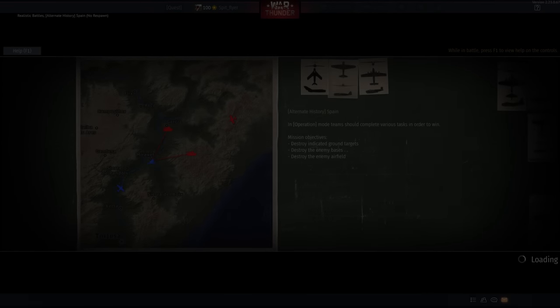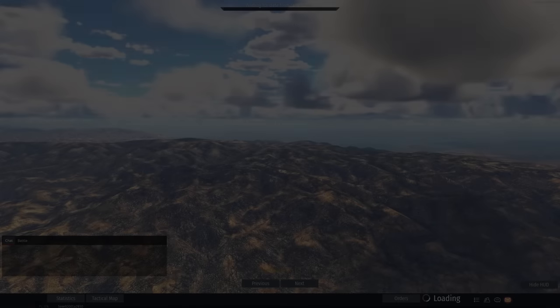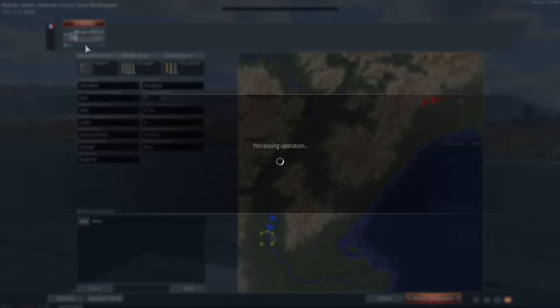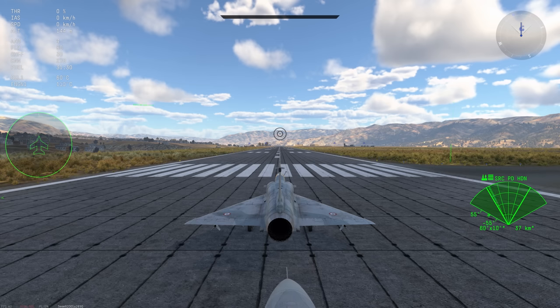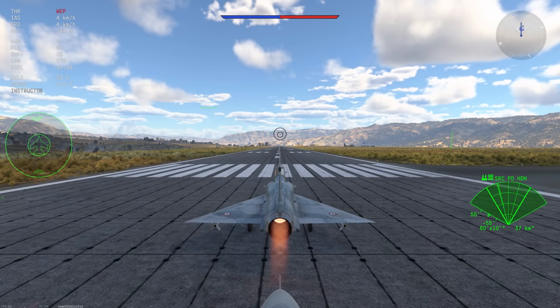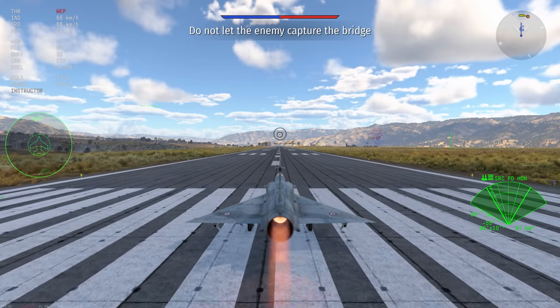G'day ladies and gents — or should I say bonjour — because today we're going to be flying the Mirage 2000. The last video I uploaded about the Mirage 2000C was about standing up to the F-14 bullies. The F-14s were and still are in some way the dominant force at top tier, commanding the skies quite well. With their AIM-54 Phoenixes, excellent radar, AIM-7s, and decent flight performance, you have a fairly perfect storm. The Mirage 2000 is really the only proper counter for this.